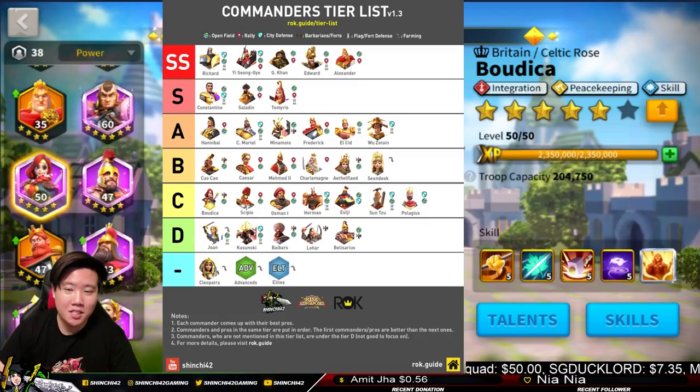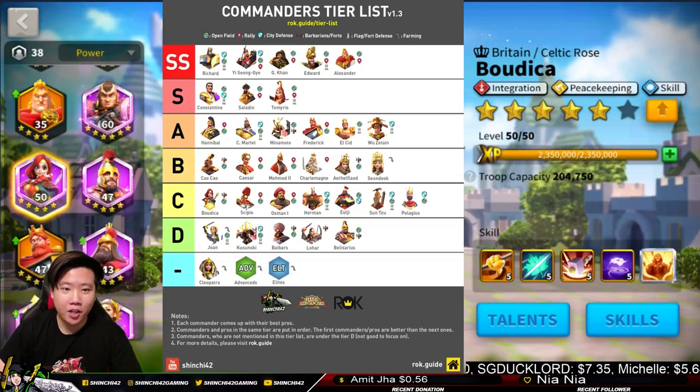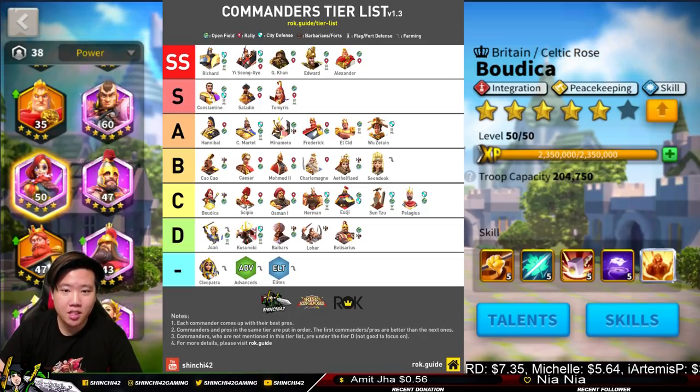We're now going to the C Tier — we're about 19 minutes in so we'll go a bit quicker. In C Tier we have Boudicca, Scipio, Osman, Herman, Yulji, and Pelagius.